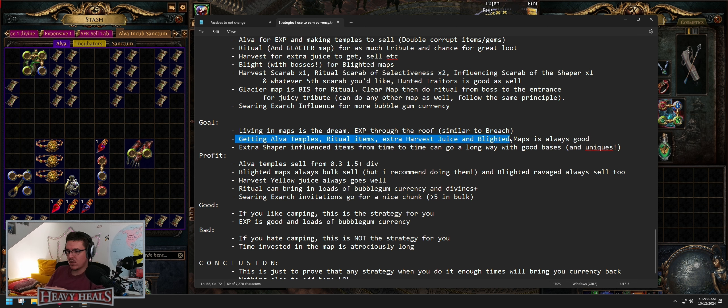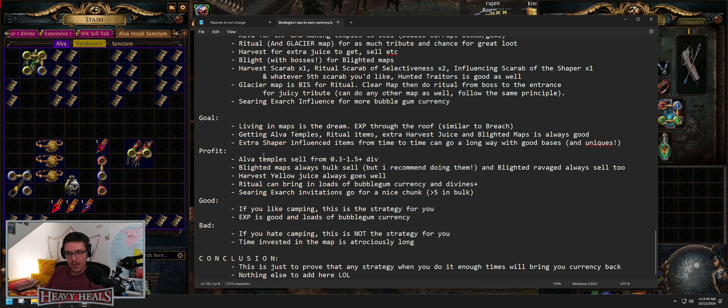Searing Exarch influence gives bubblegum currency of course. Goal: live in maps, pick up your temples — you get all the temples, ritual items, extra harvest, use blight maps, and extra shaper influence items. Profit: the investment is very small, like five chaos per map — let's say five to ten chaos a map. What are you getting? More than ten chaos from each map even if you do just half of these mechanics. Harvest always brings juice. Blight always brings maps. Alva temples — three maps for a temple — if you hit Locus of Corruption those can go for a divine and a half plus.